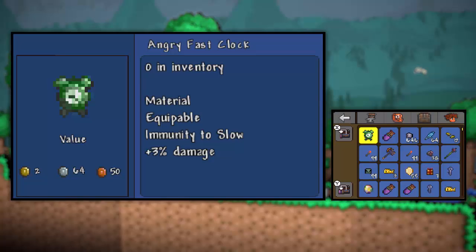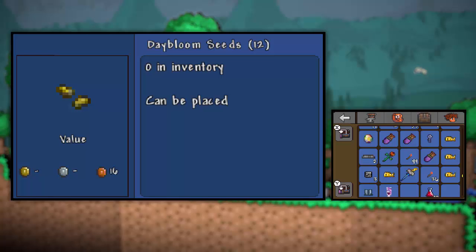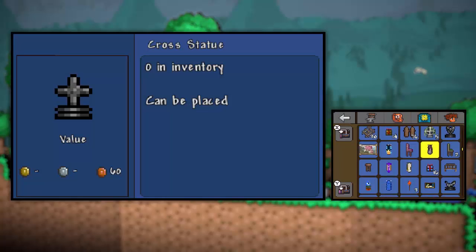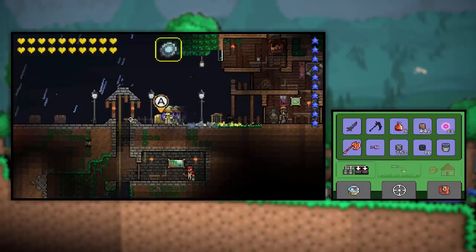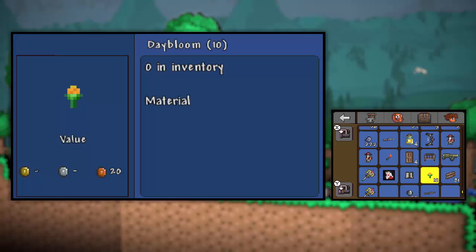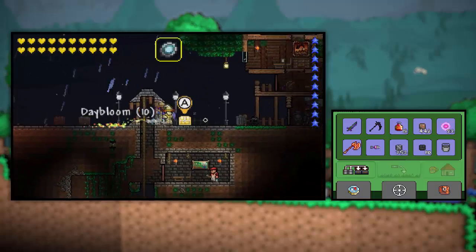Yeah, those are daybloom seeds, so that means we must have some. I don't see any anywhere. I feel like I'm seeing them but I'm not seeing them - I feel like they're in front of my eyes but I'm not seeing them. Oh, here we go - Daybloom! Awesome! Now all we need is some bottled water, which is easy to find. I'm pretty sure I saw it down in this floor somewhere.